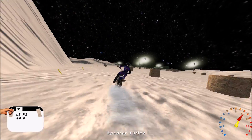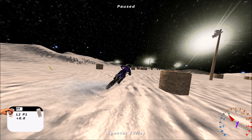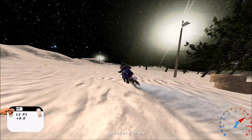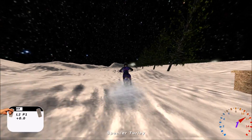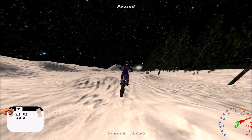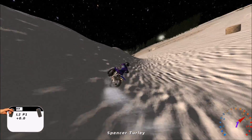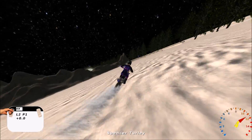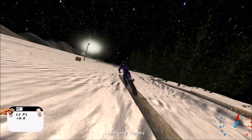For instance, most people probably wouldn't think you could make a ski slope track simply because you can't really make a track that's super long in this game. A lot of people would be shut off to that idea right away, but I made it work. Even though it's still a little bit short, it's going to be your standard short AMA supercross lap times - you're probably going to be running about a 50-second lap time on this track, which is really not that bad.